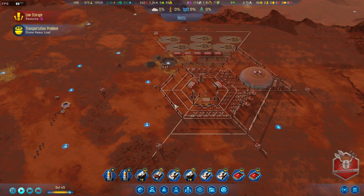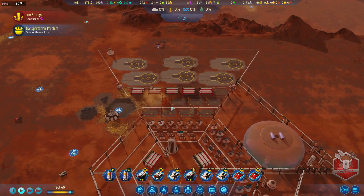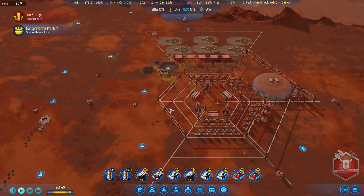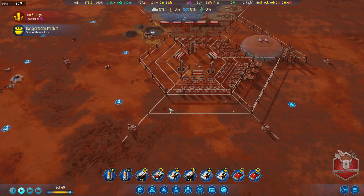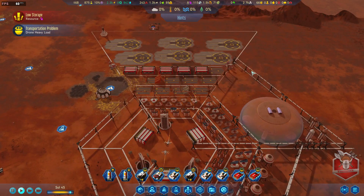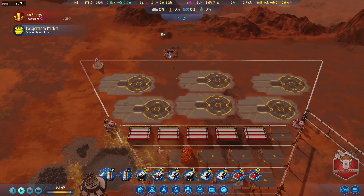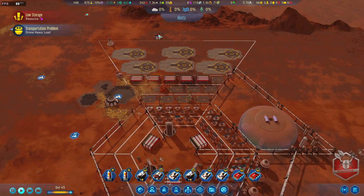What's up everybody, it's Firemace here and welcome back to some more Surviving Mars. Everything is running smoothly still. We are running low on polymer but we have a rocket incoming that's going to deliver some more resources. We are also running really low on cash, but that is another problem that we're having.